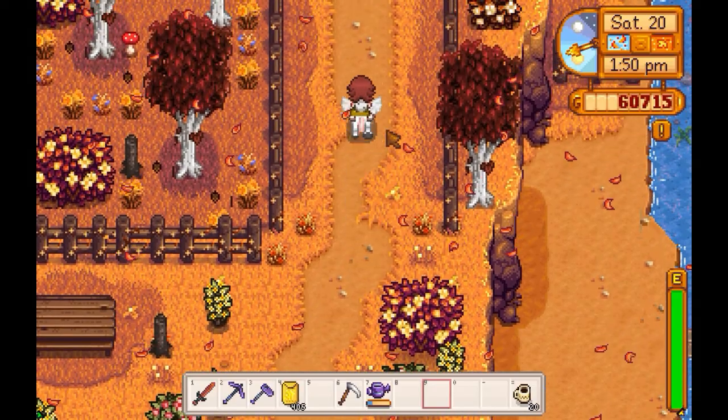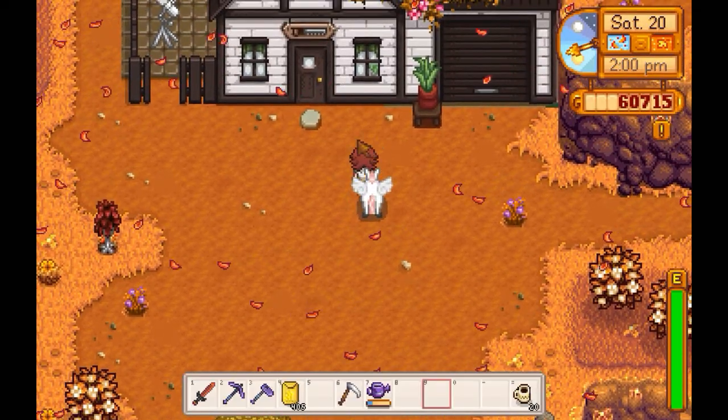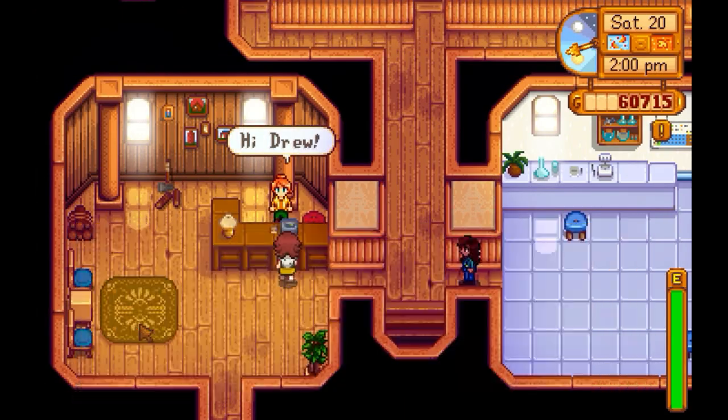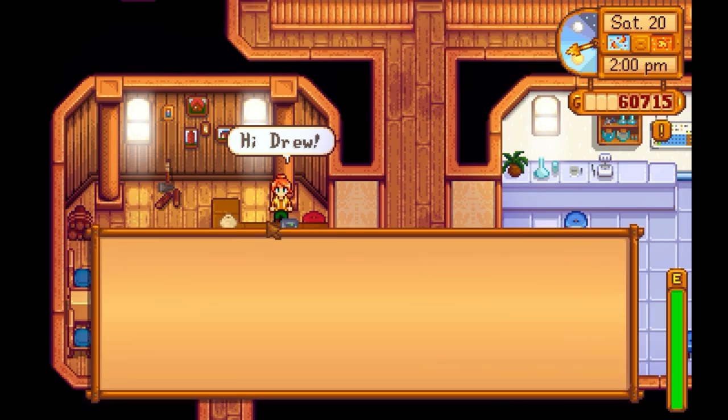Might as well pop in to Robin, see what she needs and how much money she needs for the final upgrade — because that'll help with money. Upgrade house — oh God, 100,000. Lord. Okay, so can't afford it.